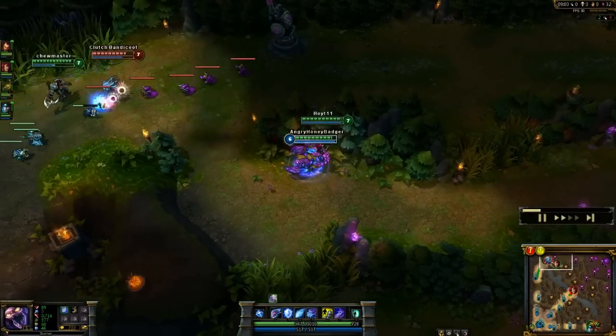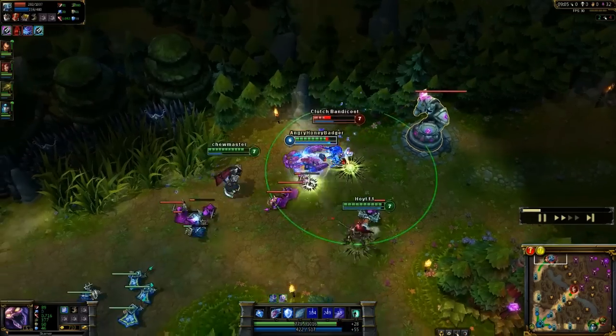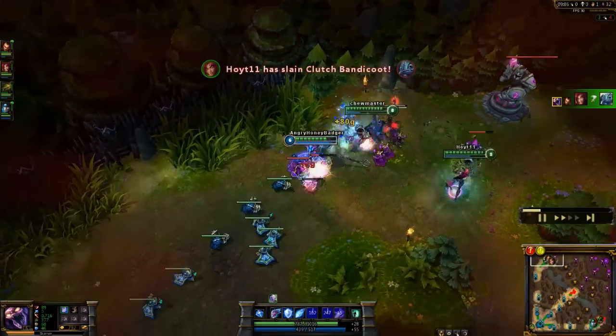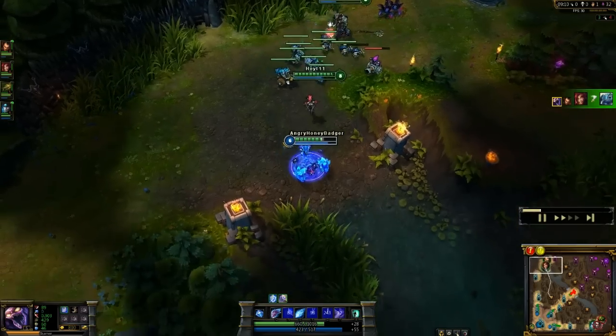We're going to skip ahead a little bit because not a lot happens. Our team's pretty pushed in most of our lanes. I'm going to move in here real quick, use my ultimate and pull Fizz out from underneath his tower. My team's going to pick up the kill pretty easy. And that is how you're going to want to gank with Skarner.